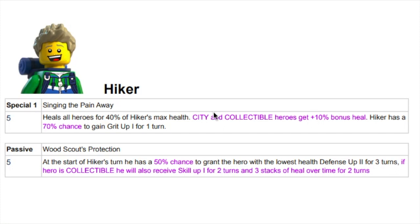Let's take a look at what they changed about him. He heals all heroes for 40% max health — still that same AoE heal — but now that 10% bonus heal is going not only to City, it's going to Collectible too, so he's getting it himself. I always like to try to run Hiker with City, but it never works out because he doesn't have the City tag. If he had the City tag, he would be amazing with Arctic Glider. So I'm hoping that the healing from the LEGO House, combined with his heal, is going to make for a lot of sustain with the Collectible team.